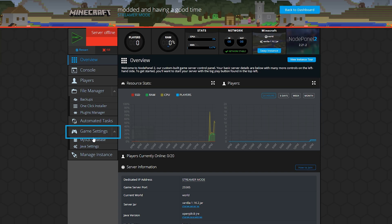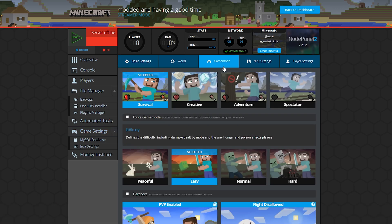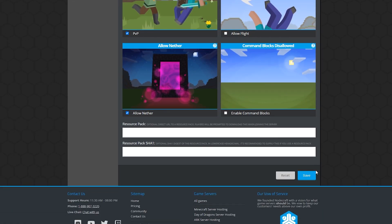First, head to the game settings tab on your control panel. Then head over to game mode. Here you'll see all the different game modes that you can choose from — just choose the one you want. For hardcore, just check the hardcore box here. Save the changes and restart your server.